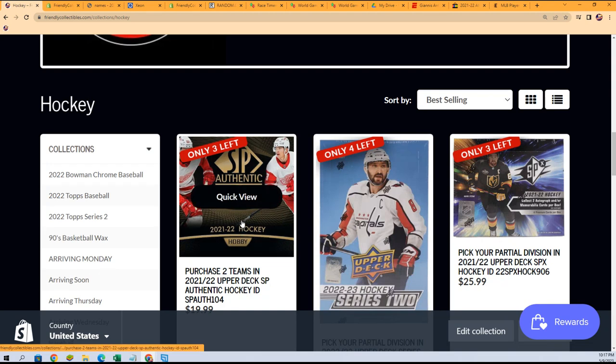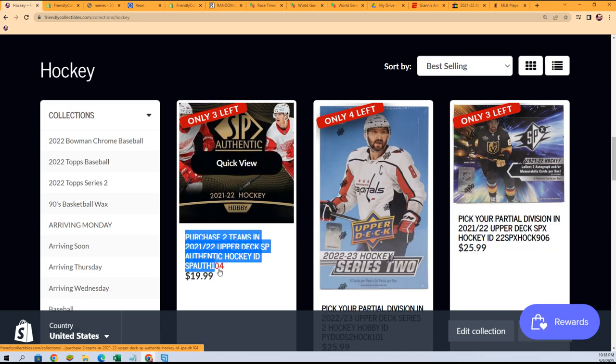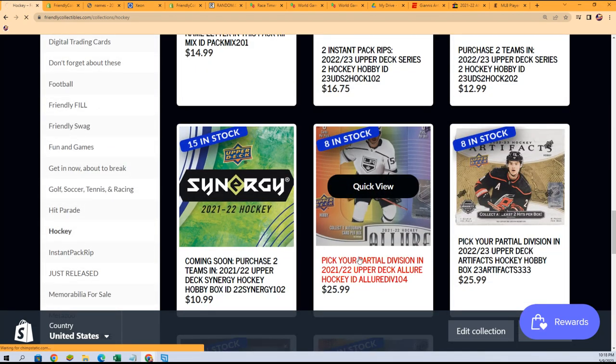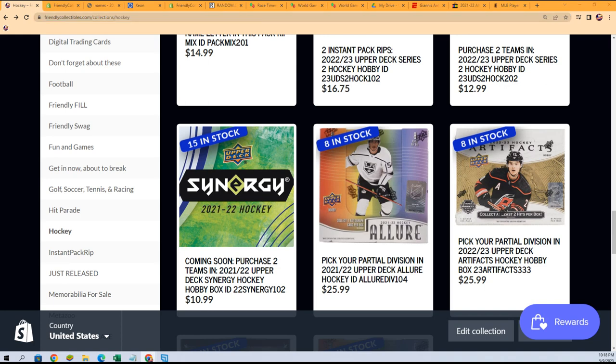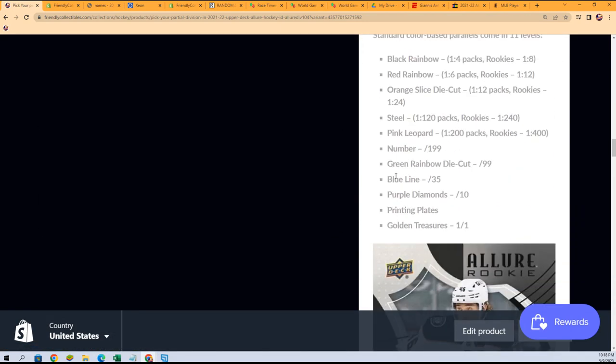This is our next Allure. We're down at SP Authentic with three spots left, and also at SPX with three division spots — two team spots in SP, partial divisions in SPX. There's our division break of Allure and a link to our hottest NHL boxes right now. Looking at the different rainbows: the black rainbows are less common than the reds — we saw both come out. We also saw a green, an orange slice, steel, and pink leopard.